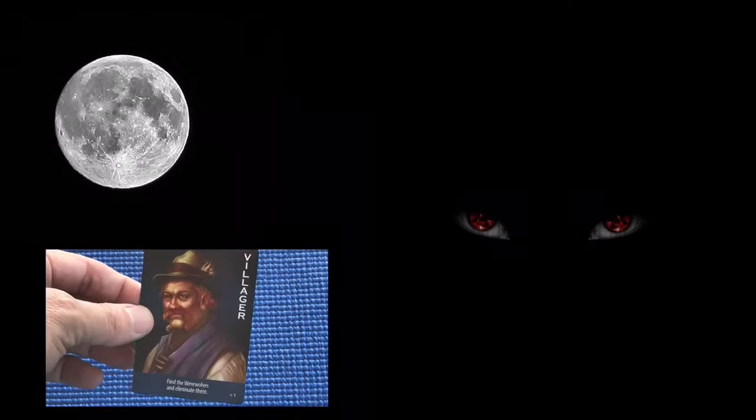Then the werewolf closes his eyes and the seer will be asked to open her eyes and to point to any other player. The moderator will then give a signal to let the seer know whether that player is a villager or a werewolf.